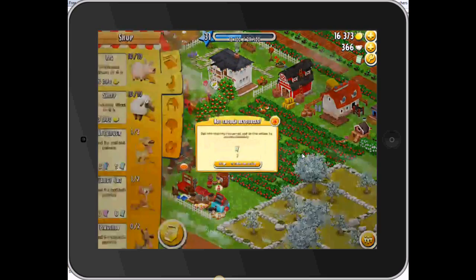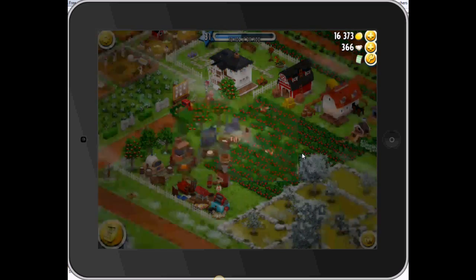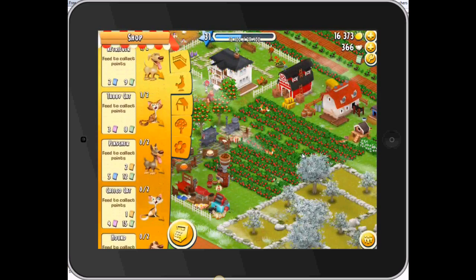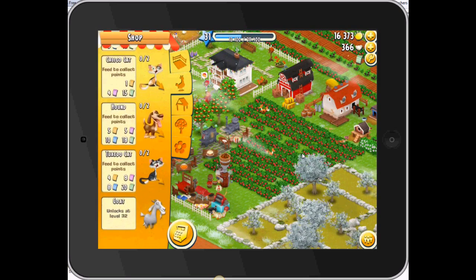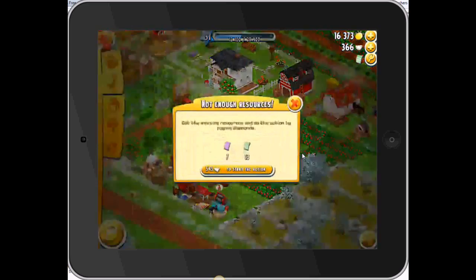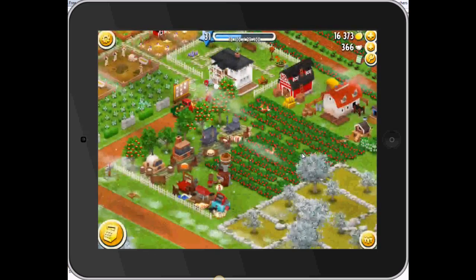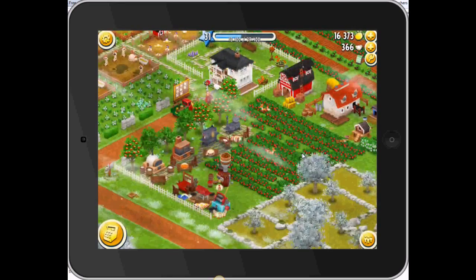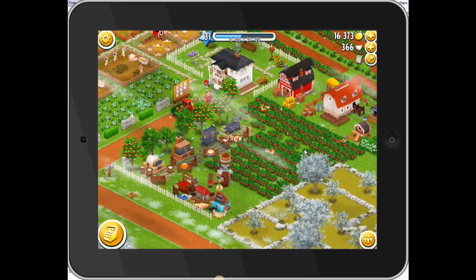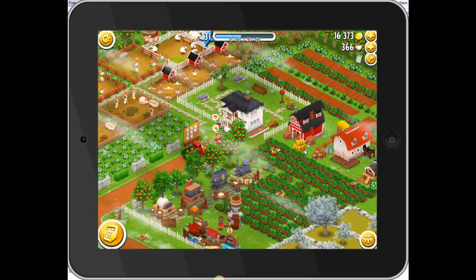If I want to add the first dog, I would need to spend 30 diamonds just to get the green vouchers I need. And if I want a more advanced pet, like this tuxedo cat, it would cost me 545 diamonds — that is almost $20 worth of diamonds.